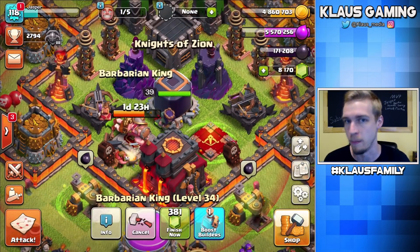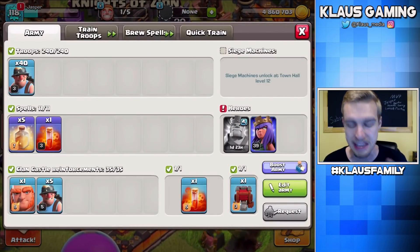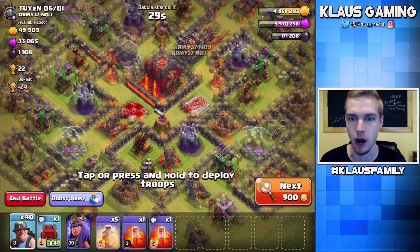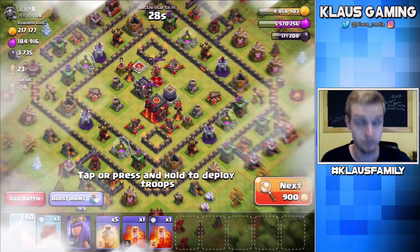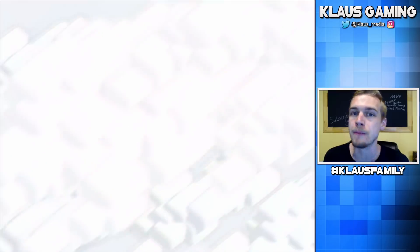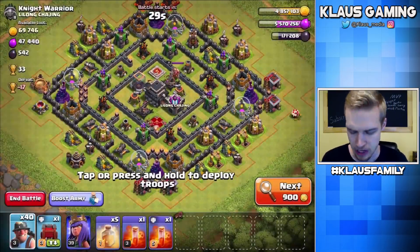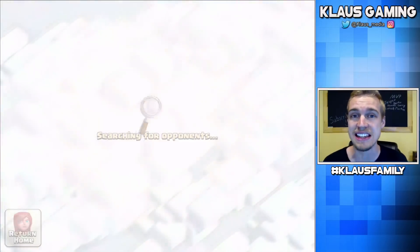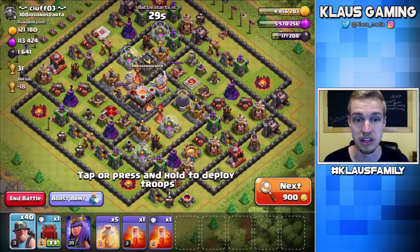Before we get all caught up in the upgrading, I do have a boost rolling and I have miners in my camps getting ready to roll. Let's farm some Dark Elixir so that we can upgrade our queen to level 40, and I am going to let her just sleep for seven days — no gemming or anything like that. Trying to keep this as free to play as possible. I'll be right back once I find a decent base and we can wreck it.